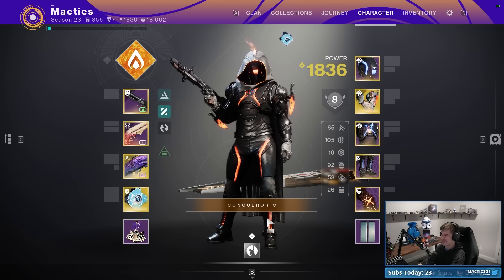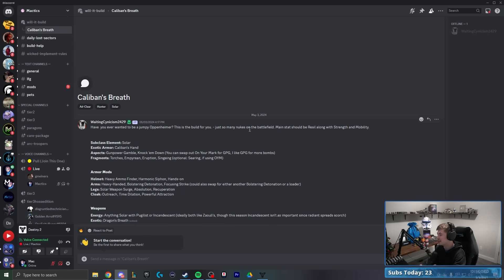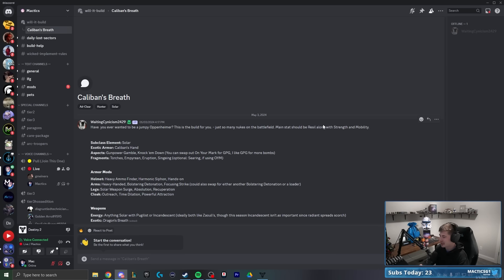Welcome back to another Will It Build. Today I've got a Solar Hunter one that is claimed to be a jumpy Oppenheimer that will create many nukes on the battlefield. The main stats should be resilience along with strength and mobility. They said the subclass element is solar.